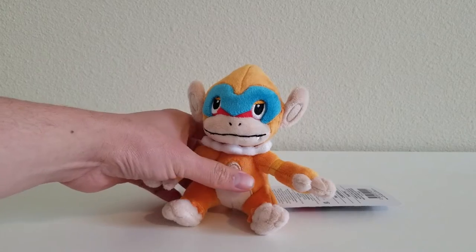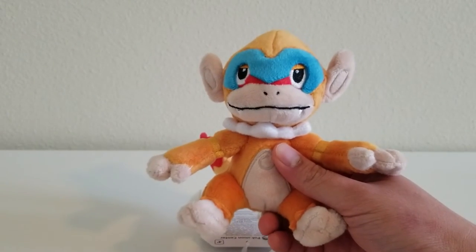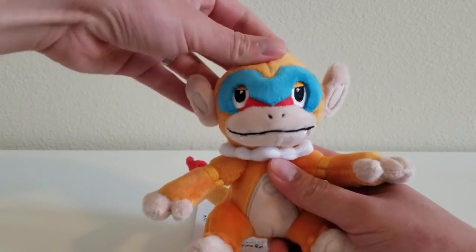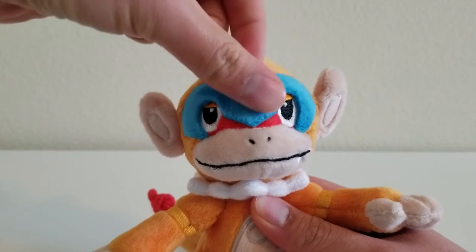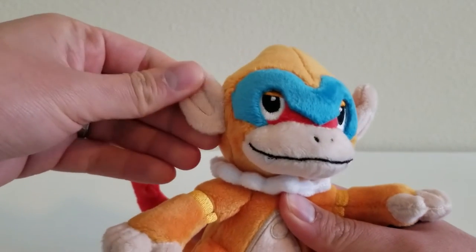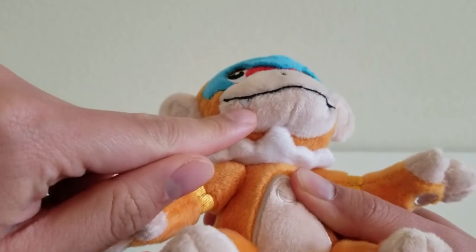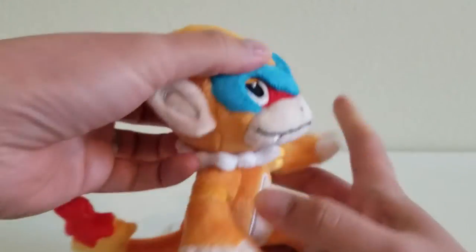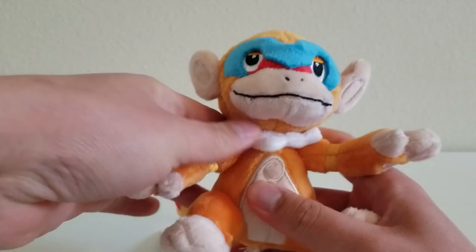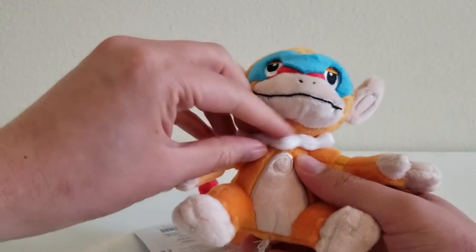We're going to let Chimchar evolve. Now we have the second stage, Monferno. Monferno is kind of like the middle stage between the baby macaque and Sun Wukong the monkey king. We're starting to see this blue crest — the eyes look a little more hardened, not as friendly as Chimchar's. We have big ears with lines sewn in, and the mouth and nose are embroidered — we can see embroidered teeth now. The hairdo is not as pronounced as Chimchar's but it's still there, looking like a flame. The whole head has a flame shape. We have a white collar — this is the beginning of the armor design we would see in Infernape.